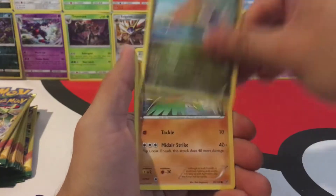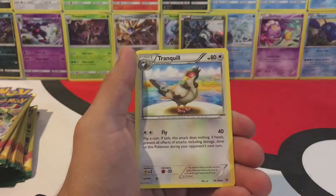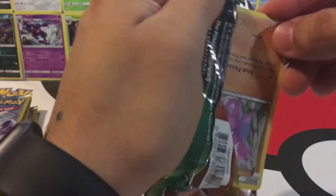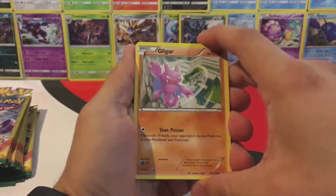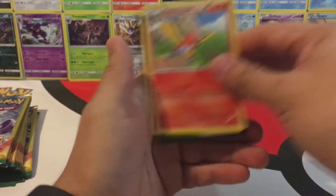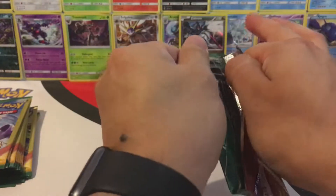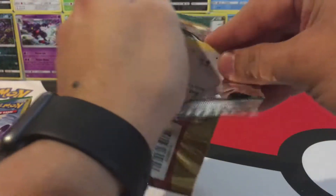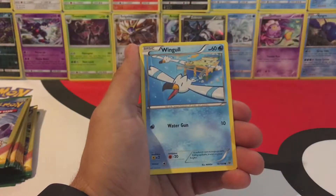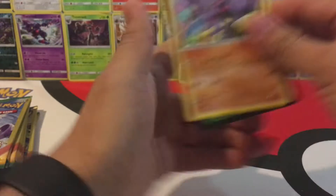We have another Dratini, Hawlucha, and a Tranquill. Nothing big yet, but pretty sure we can pull something. We have a Gligar, Binacle, and a Fletchinder. We are looking for maybe one of the EX cards — Latios, maybe a Rayquaza. We have a Swablu, Wingull, and a Gliscor.